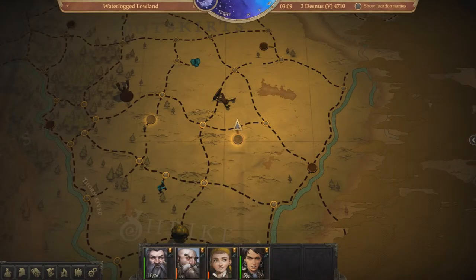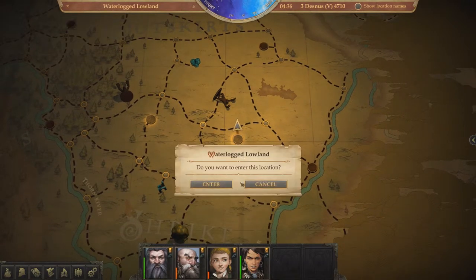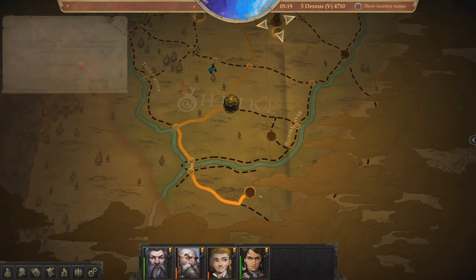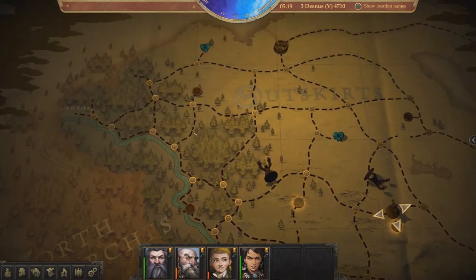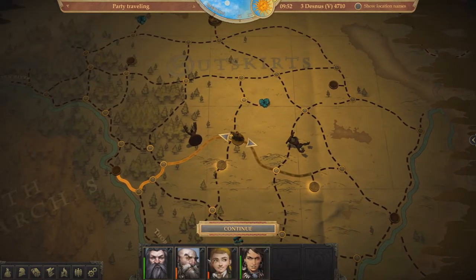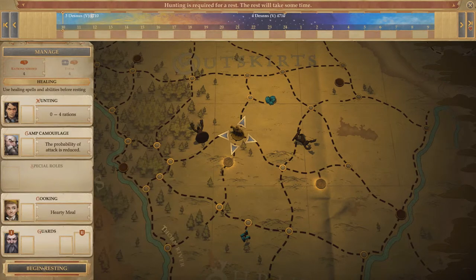I'm honestly curious about what would have happened if I had just eaten the thing, but I prefer to just play chaotic good. Where shall we go? To the Thorn Fjord! However, we must camp, because we're dying.